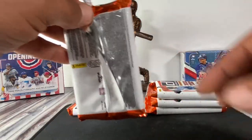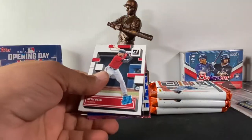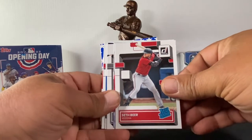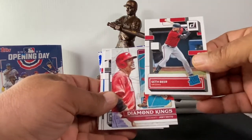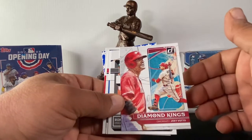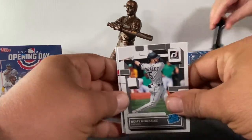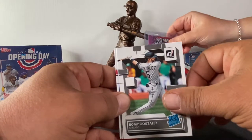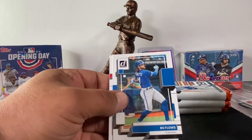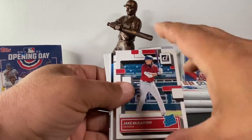I thought the Bomb Squad was like a case hit in hobby — maybe it's a case hit for retail too. Got Seth Beer rated rookie, a Diamond Kings Joey Votto. Poor Cincinnati, they're not doing good — they just had a big time hurtful loss, the one where they threw a no-hitter and still couldn't win the game. Romy Gonzalez, Beau Brieske, Jake McCarthy rated rookie.